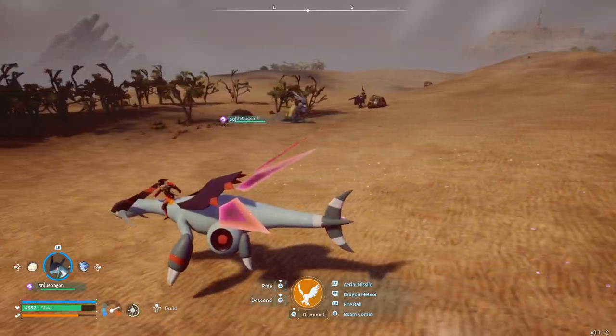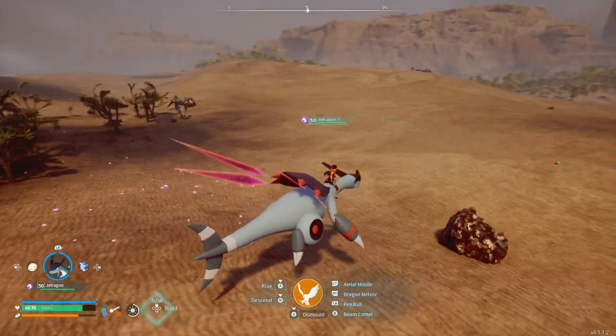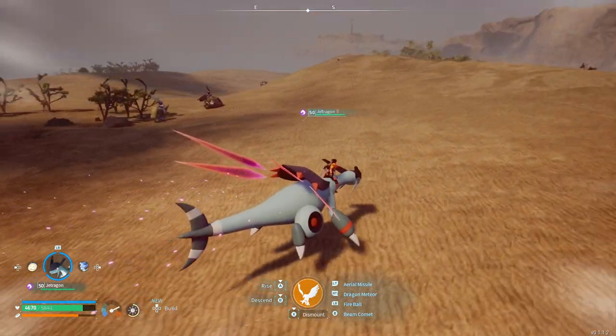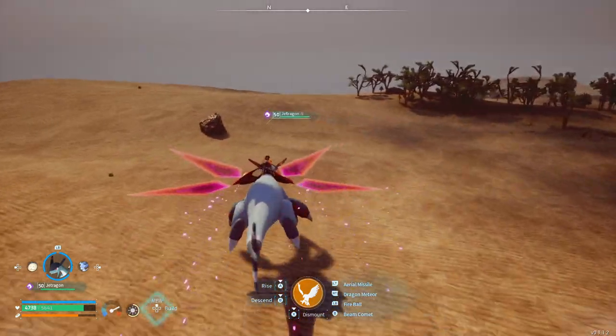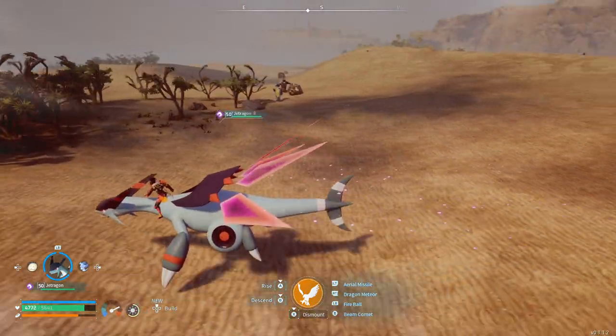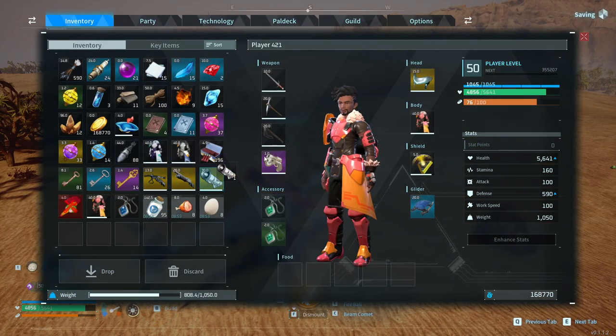For this fight, the two pals I'll be using are the Jet Dragon I got from the previous video on how to get the Jet Dragon made easy, and also the Frostallion I got from the video before that. Now as usual for this kind of fight, I always recommend using legendary weapons.